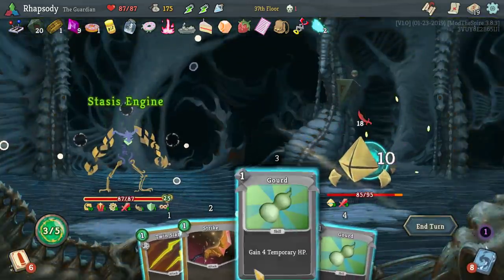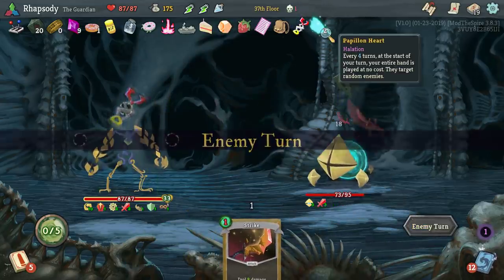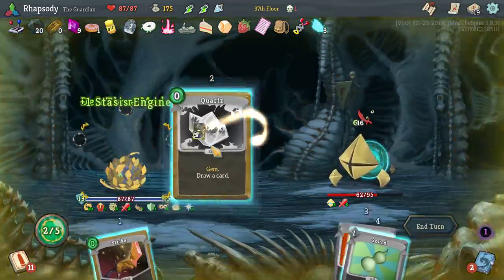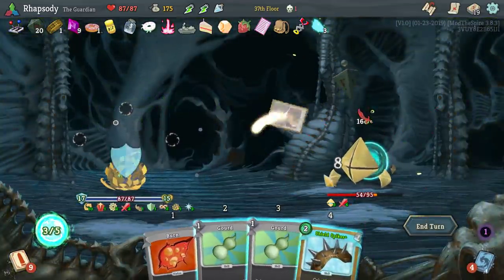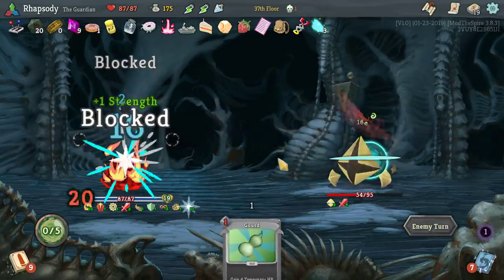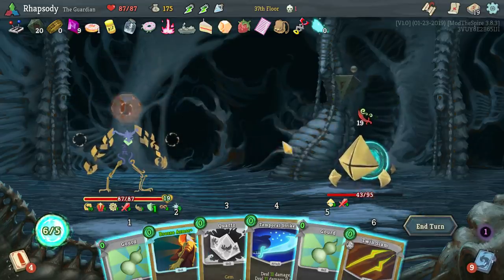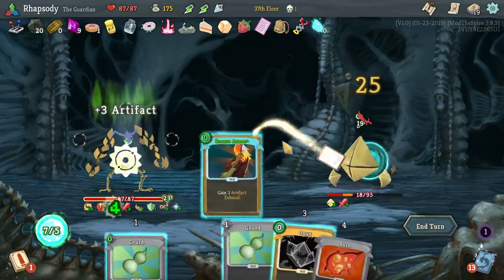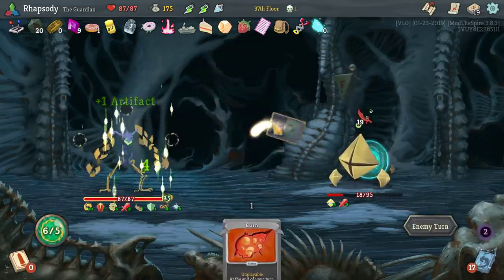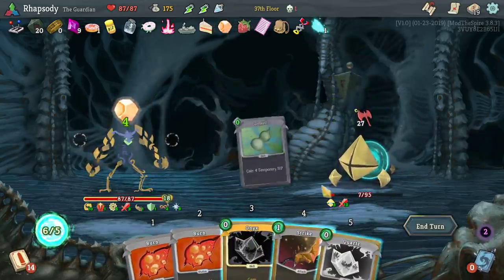Play a couple zero costs here. Come on, Papillion Heart. Real damn close to the value. Here it is — my entire hand gets played at zero cost, hell yeah! And because of the Stasis Engine, that draws me more cards — because it makes them zero cost in order to play them. Lovely.